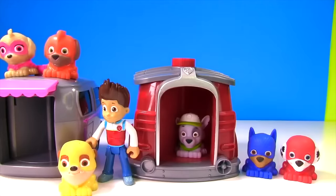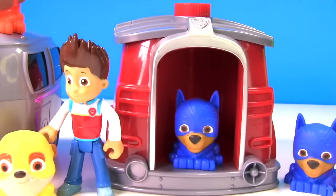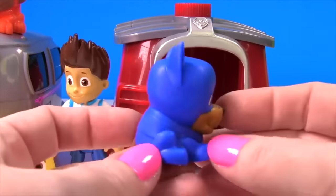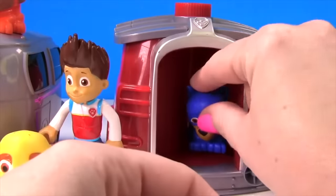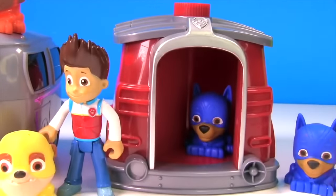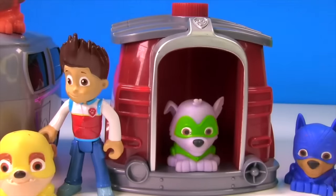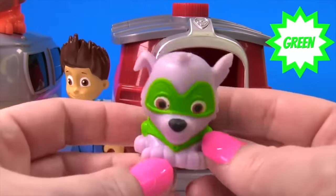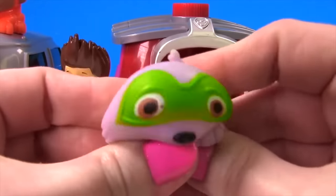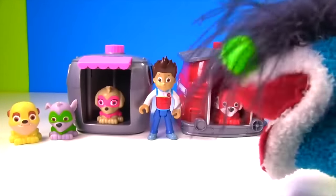Okay, it's time to see if we can turn Rocky into a Super Pup! Let's give it a try! Wait — that's not Rocky! This pup is not wearing green, this pup is wearing blue — it's Chase! So let's put this Chase in here and see if we can find our Rocky Super Pup! Who's in there? Is that Rocky? Yes, it is Rocky! And he is now wearing his green Super Pup uniform, and he's so squishy! That was so much fun, and now we have all of the Super Pups! I'll see you guys next time!